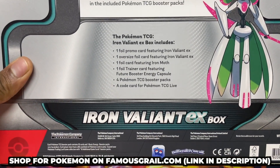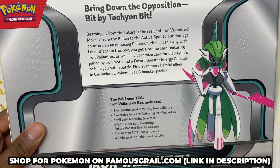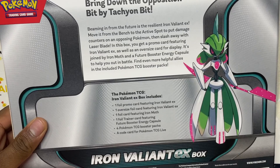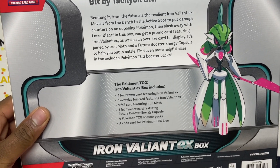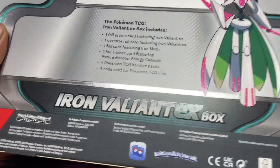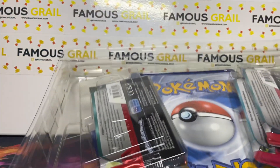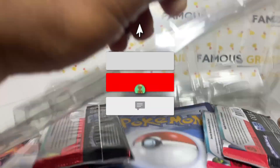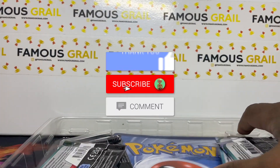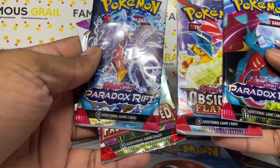You get two promo cards - one jumbo and one full trainer - plus an extra promo card, four booster packs, and a code card. These videos show you what packs come in products, what promo cards are inside. I just like opening these collection boxes to get extra packs as well as showing you guys what comes in them.